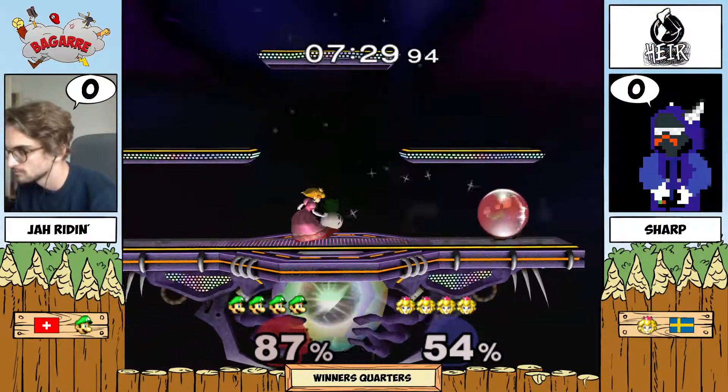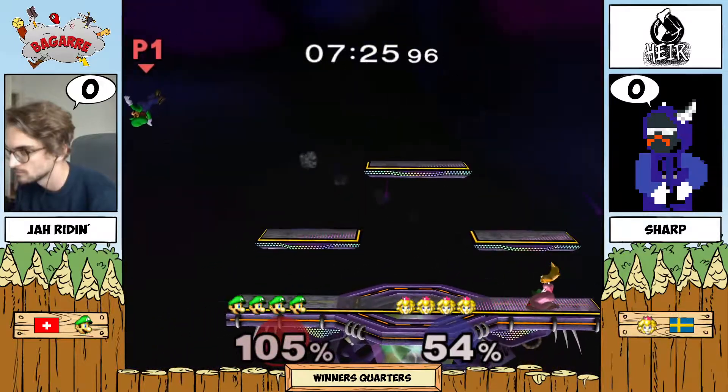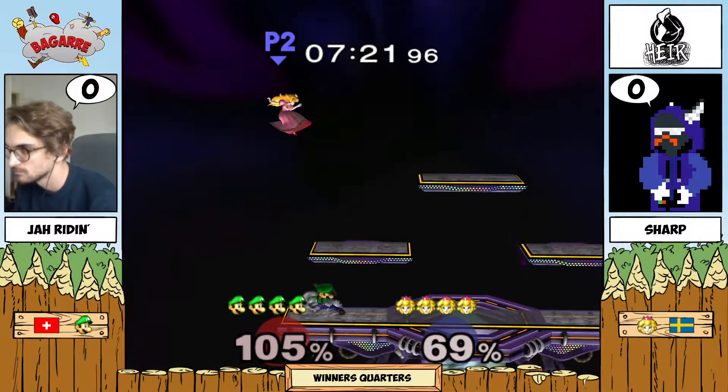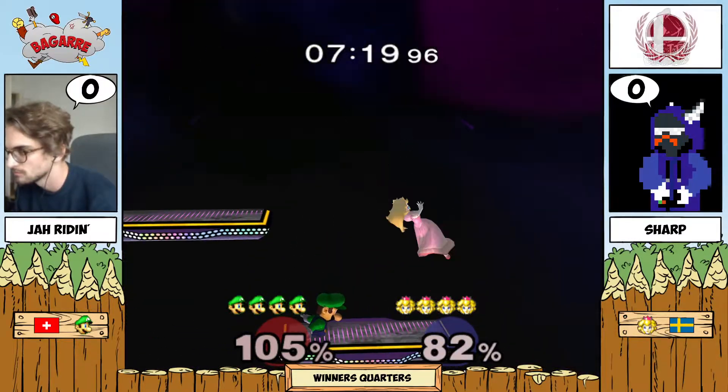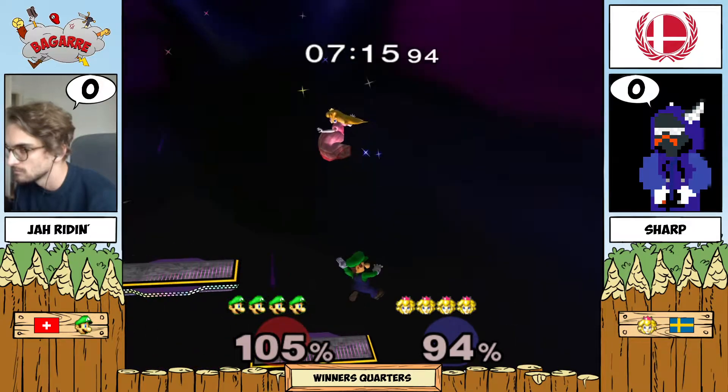I feel like there's a lot Jarine can do with his ground speed. That's something that Luigi really needs to take advantage of, because Peach is kind of slow on the ground. Luigi can just zip into your face in a couple seconds.